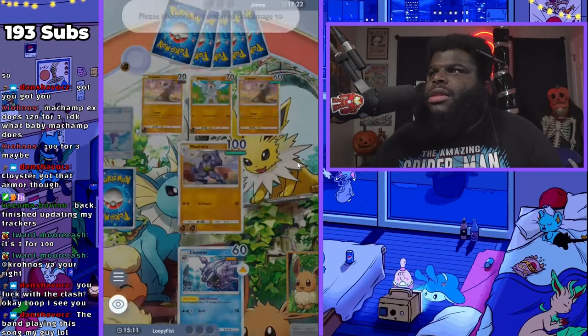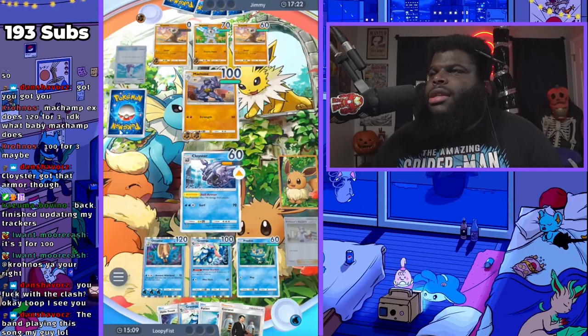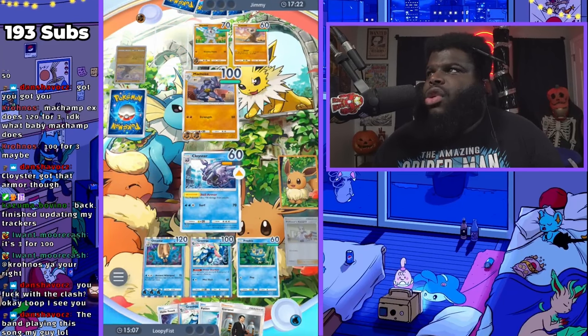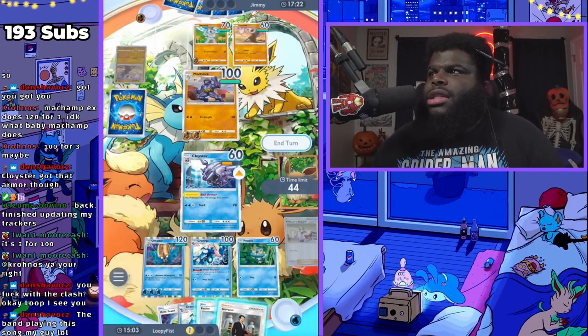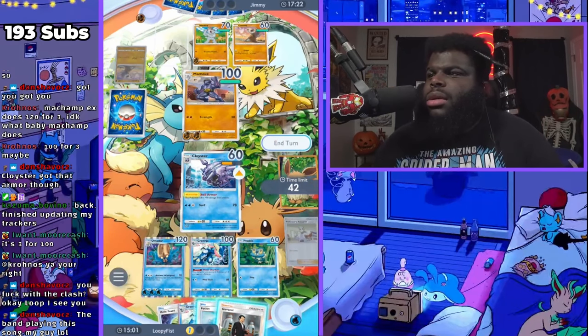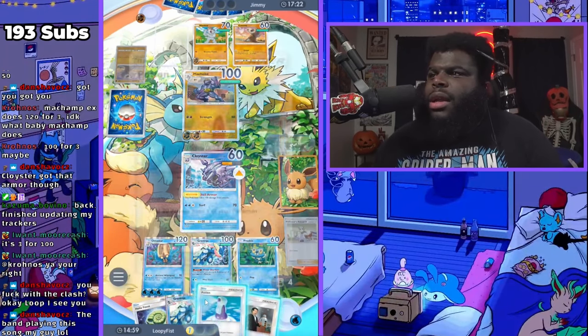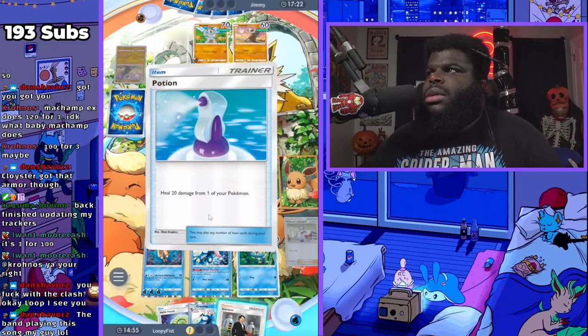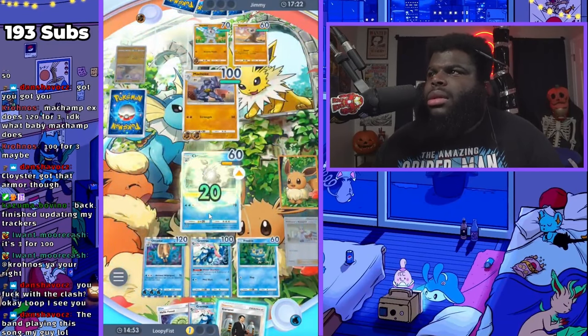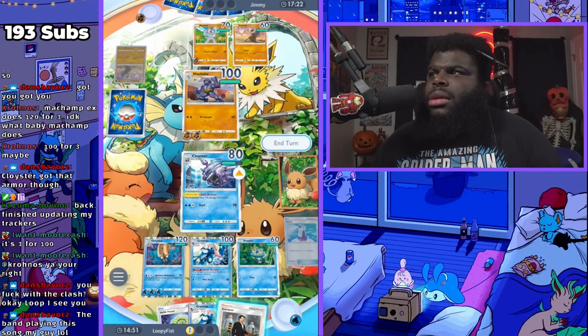Okay we're gonna kill this Cubone. I guess his Marowak is still in his deck but he does have a Cubone over here too. We just need to go ahead and kill that — he still has to get through this Cloyster, so that's fine. I might put a Potion on it, just to give it a little bit more life.